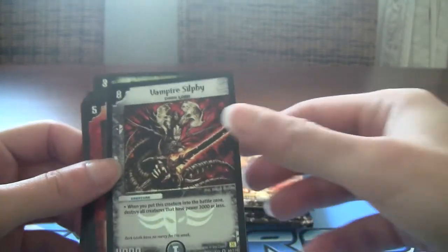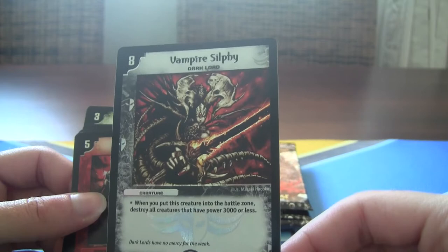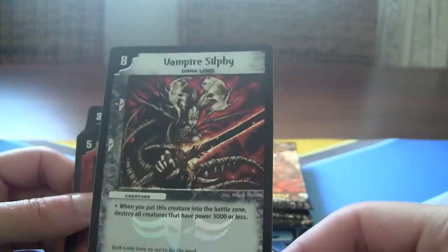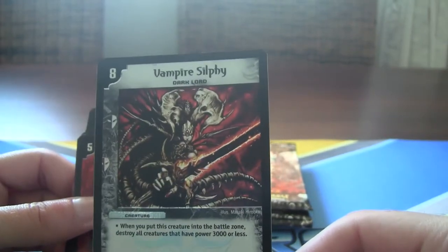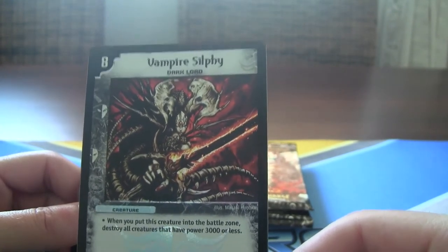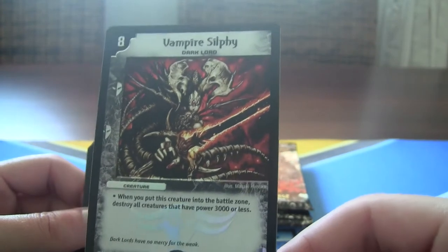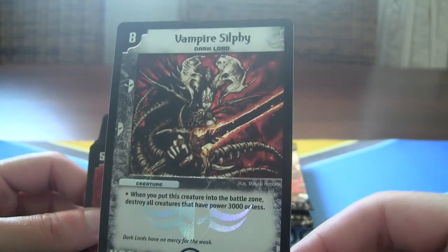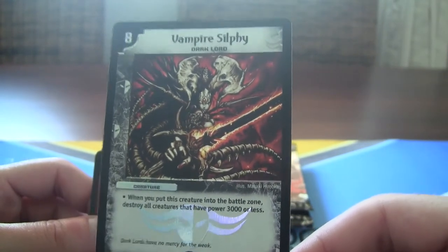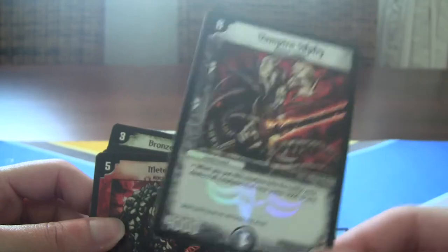Vampire Sylphie! To be honest I already have one of these and I wouldn't run more than one in a darkness deck. But it's kind of sweet getting my favorite card in an opening. I just really love the design of this card — it's so inspirational. It's a vampire first and foremost, Dark Lord. I wish he had at least five thousand attack for eight mana, but it does have a very useful effect when you play him: destroy all creatures with three thousand or less. Can be pretty handy depending on how your opponent sets up their field. Very very good.